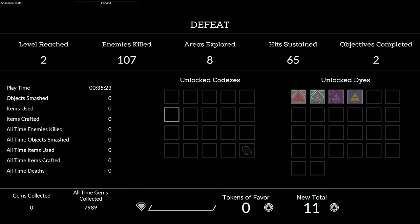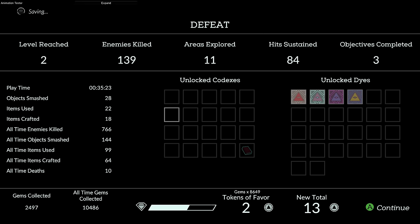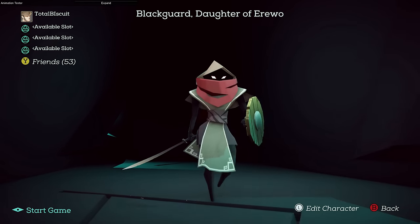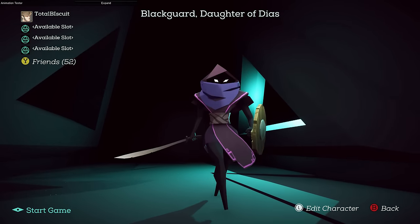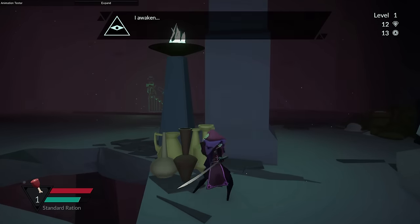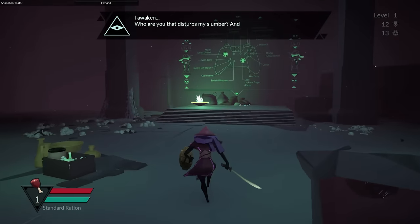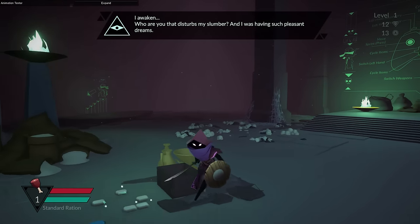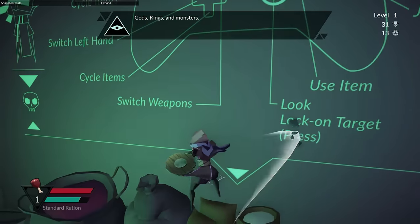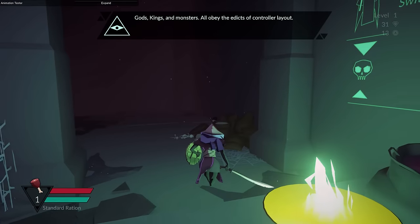At least we get some tokens of favour at the end. My new total is 13 — I can actually buy the codex that I want to now. Having experienced death, the 'edit character' option really just lets you change the colour of it or switch between male and female, which is not particularly great. There's a lack of classes and just general variety in terms of weapons and abilities, which is not particularly attractive. I would like to say that I've enjoyed my time with Necropolis, but for the most part I haven't.